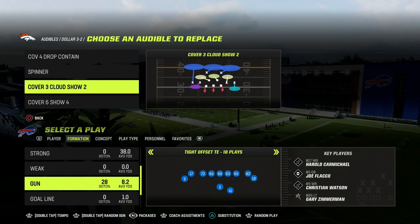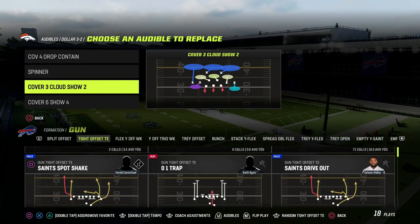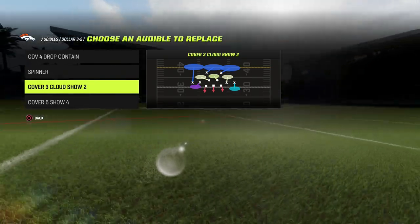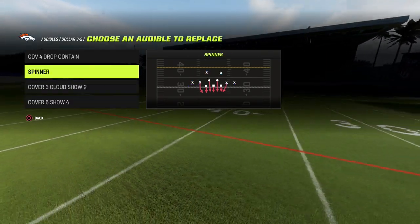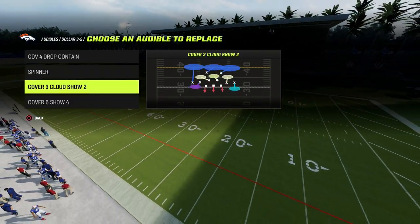The only audible that I would recommend, at the bare minimum, is Cover 3 Cloud Show 2. It is very helpful for defending this formation because we can quickly get into coverage defenses, whether it be out of Cover 4, Cover 3, Cover 6, or if we want to place a man on a spinner. But this is the main one I would like to recommend.